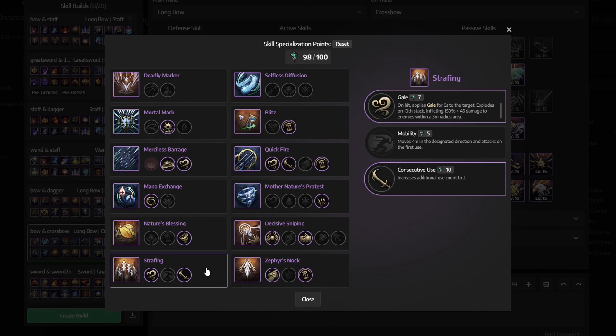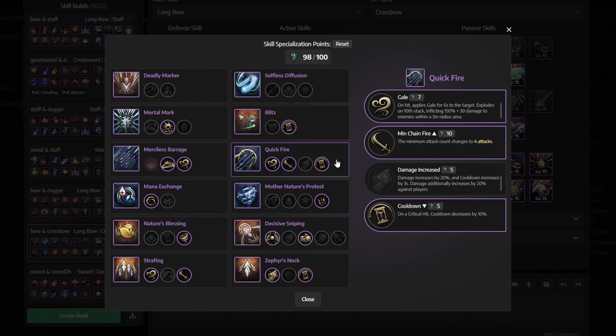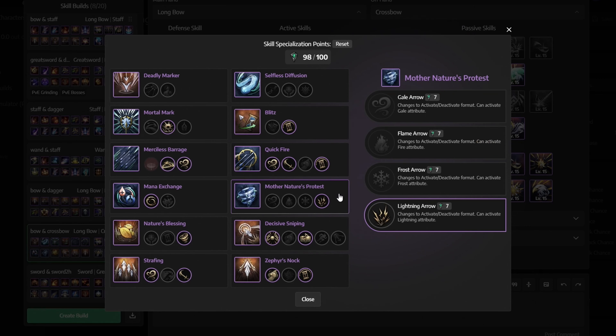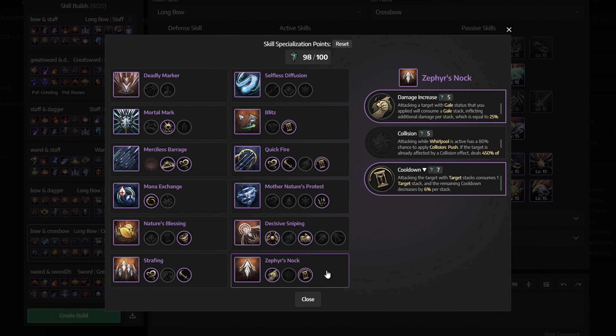Then for Strafing get Gale and Consecutive Use. Then for Blitz get Cooldown. Then for Quickfire get Gale, Minimum Chain Fire, and Cooldown. For Mother Nature's Protest get Lightning Arrow. For Decisive Sniping select both of these charging times. And finally for Zephyr's Knock get Damage Increase and Cooldown.